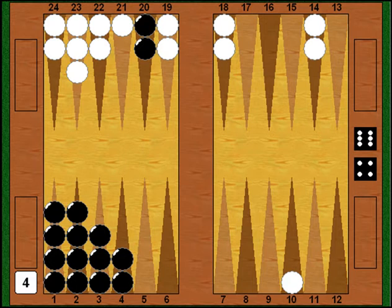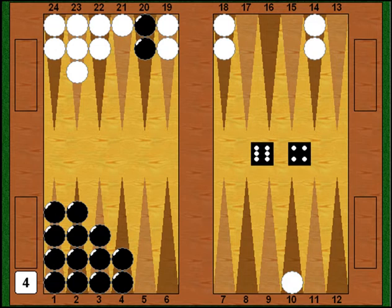I'm itching to come off the 20 point, and now not only do I come off it — I come off it with one of my best numbers: 6-4. Since I'm 10 away from the 10 point, I get to come out first with the 4 and then the 6, hitting that blot. I jump all the way out, hit Myberg's blot, send it back to the bar, and I'm on my way.